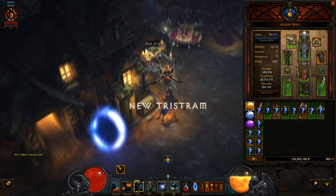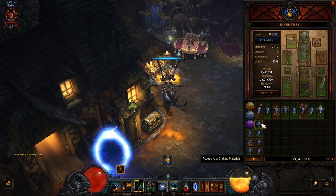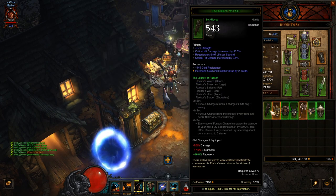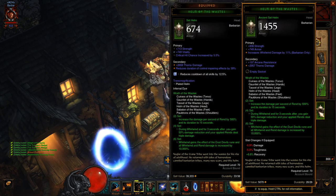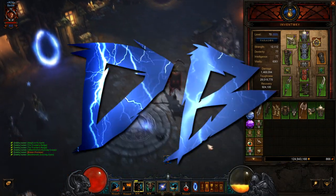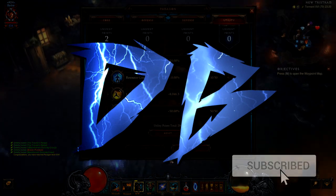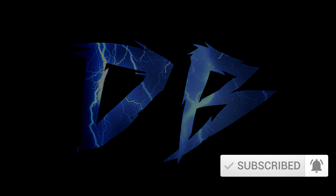That was a pretty good run overall — not so bad. There you have it, guys: my GR100 run with my Whirlwind Barb. I actually managed to get an Ancient Helm — needed to just spin off the whirlwind damage, because we do not do whirlwind damage on this build. This is all rend damage; whirlwind just applies the rend. I hope you enjoyed the video. My name is DB, thank you for watching. Don't forget to hit that sub and tickle that bell — it really does help the channel out. Hope to see you all again soon.